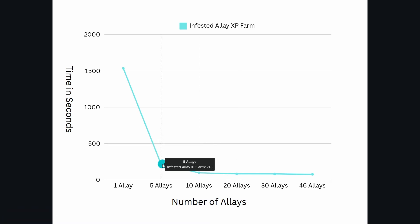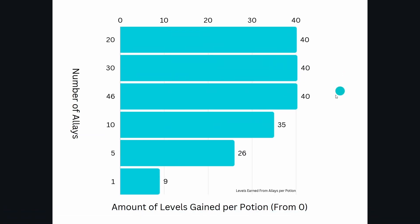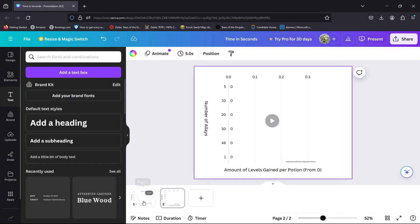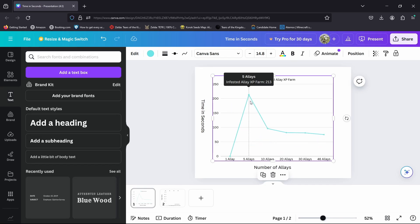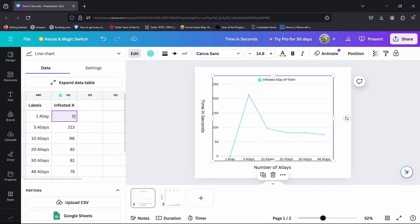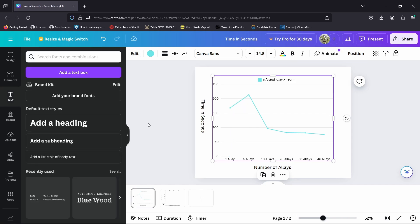I'll show you one at zero later so you can actually see it. Here we've got how many levels you gain per potion per amount of allays — just a quick little display. Now I'm going to edit and get this to zero. Now you can see the graph is actually more accurate. The five allays to ten is a significant difference, and with one allay normalized you notice it's like 10 to 46 allays — and 46 is where it starts to entity cram. You'll notice it's not that much faster at 46 allays compared to 10, and there's so much more lag produced that I think just having 10 to 20 allays is the best amount you could have.